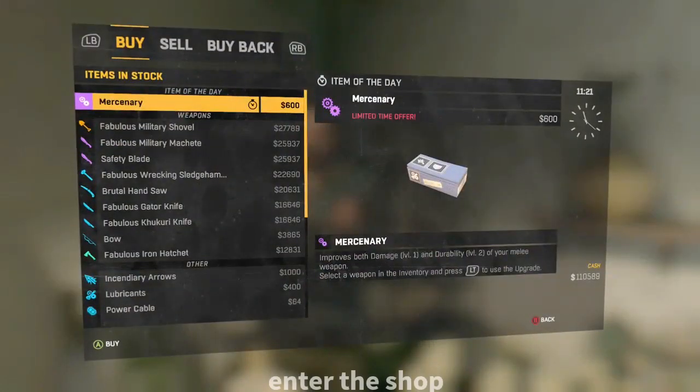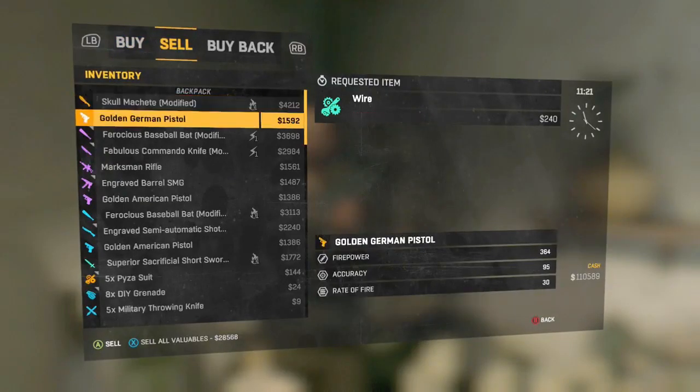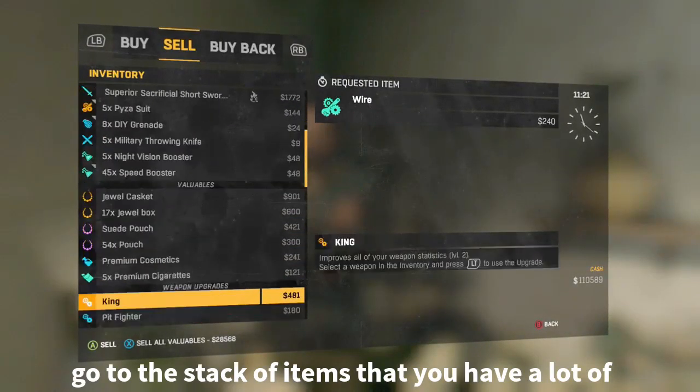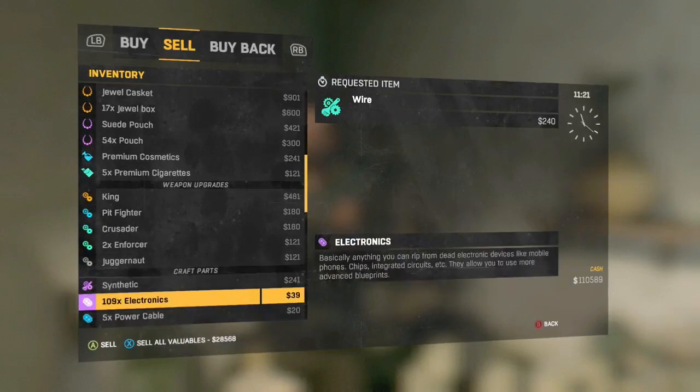Press X or Triangle to enter the shop and go to the Sell section. Then go to the stack of items you have a lot of. For example, I have 102 electronics here as you guys can see.